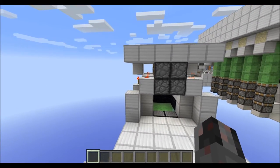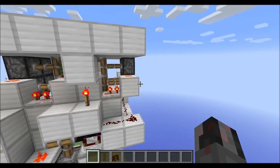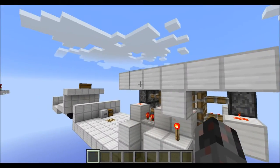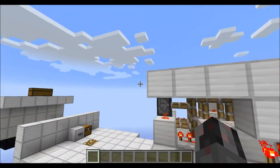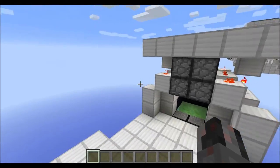How big is it? It has a footprint of 6x6 and is a total of 8 blocks high if you count the layer of the floor above. So it's also rather compact.